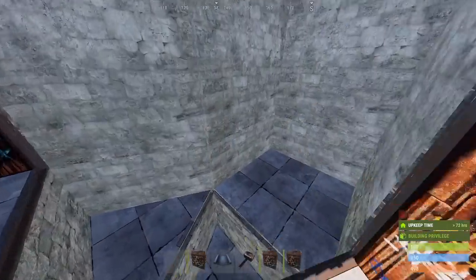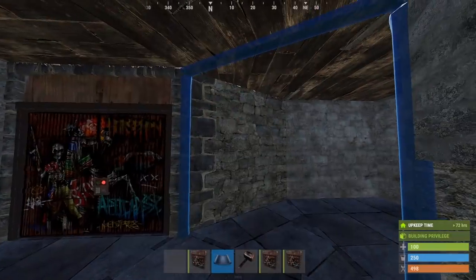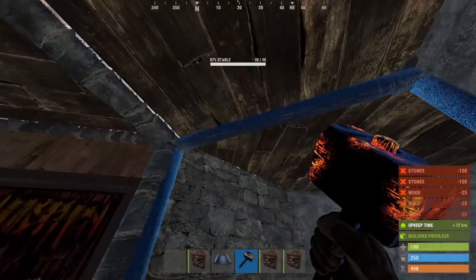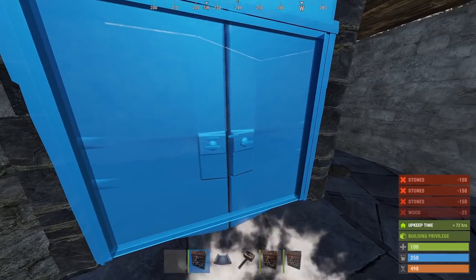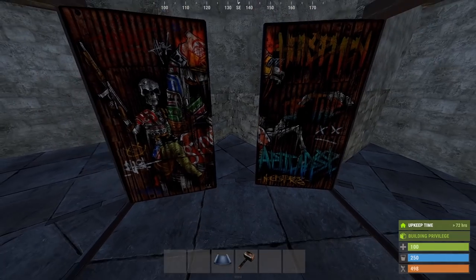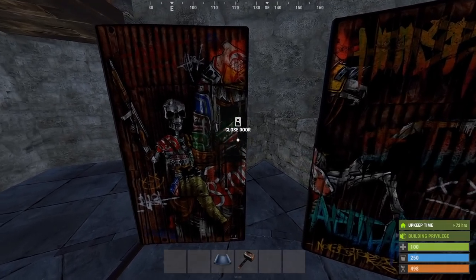Now we can make our way inside the base's core, where the first thing we'll add is these three wall frames. First, upgrade them all to stone, and when placing the doors: the first one should open this way, the second one like this, and the third one like this. Ultimately, this gives us an airlock on our bunker entrance in case of emergency.